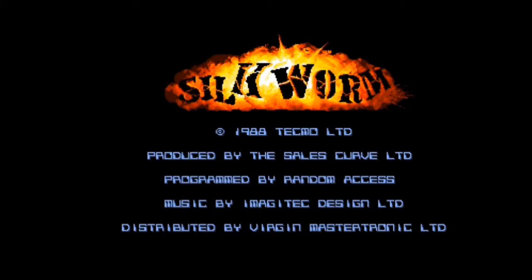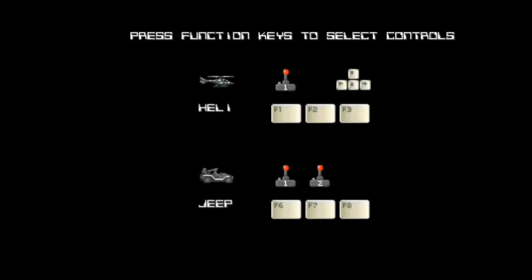So now it's time for Silkworm on the Commodore Amiga, developed by Ronald Pietwizurkic — which I probably pronounced wrong — and published by Tecmo and Sunny. Based on the arcade version released in 1988, the Amiga version came out the year after in 1989.